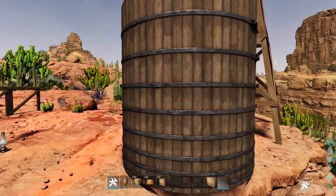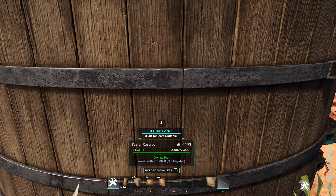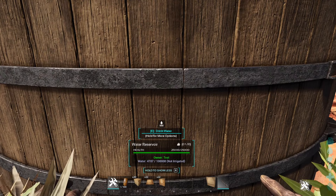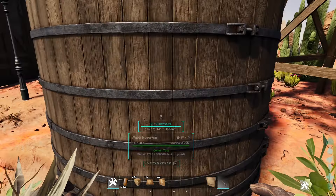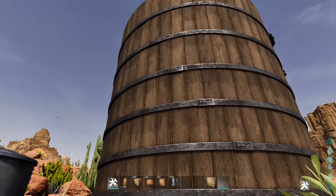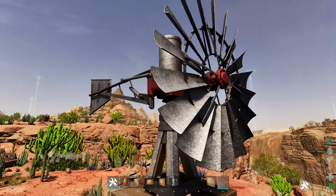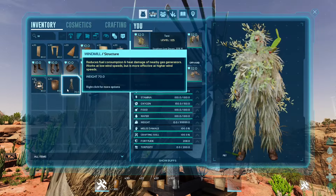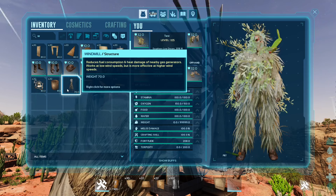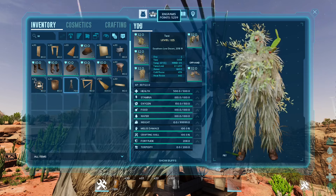Right here is a water reserve tank that's absolutely massive — it holds a hundred thousand water. For reference, the metal water tank only holds 5,000, so that's 20 times bigger. And then here's a windmill. The description reads: the windmill reduces fuel consumption and heat damage of nearby gas generators; it works at low wind speeds but is more effective at higher wind speeds — sort of like the wind turbine we already have.